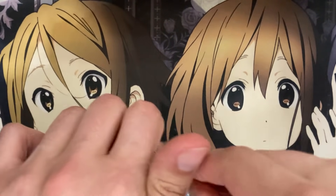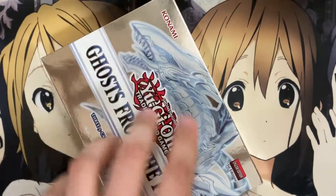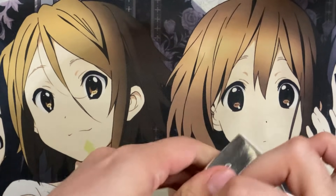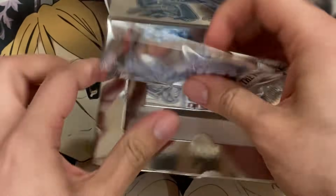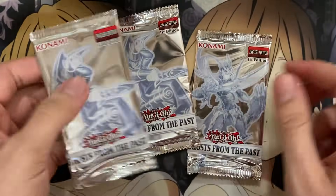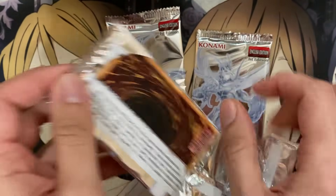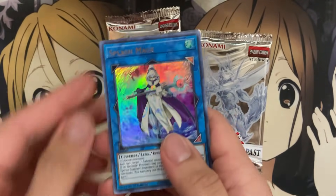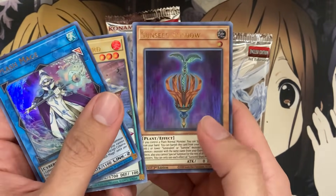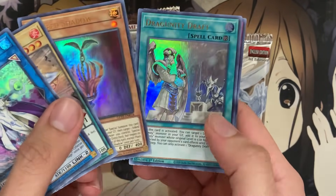We've got 20 boxes in total, three packs per box, so 60 packs altogether. First pack — you get five cards per pack. Starting off with Splash Mage, Metal Foes Silver, they reprinted a lot of interesting stuff. We have Sun Seed Shadow — these are for the Sun Avalon deck — great way to start.